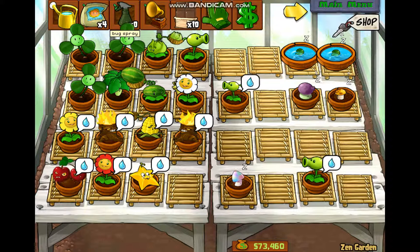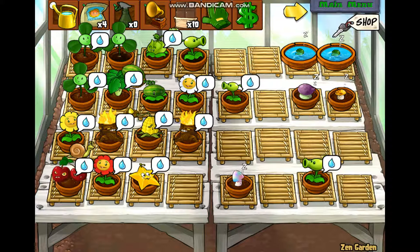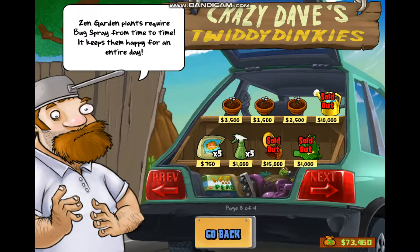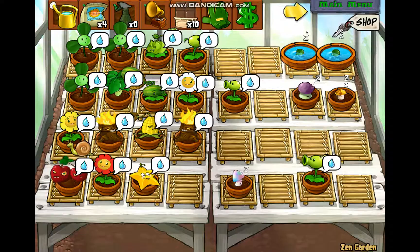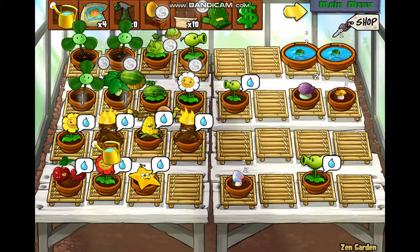One of the first tips, and one of the easiest ones to understand, is that the bug spray in Plants vs. Zombies is not worth it unless you stick around to collect extra coins from your plants. What I mean by this is, if you go to the shop, bug spray costs 1,000 for 5 units, so that's 200 each. But when you use it on a plant, you get 1 gold coin, which is 100.